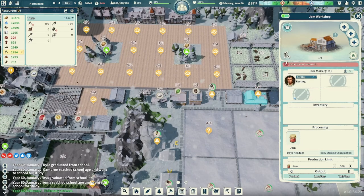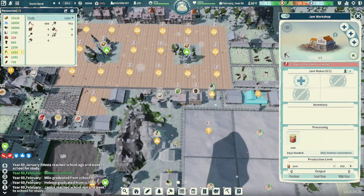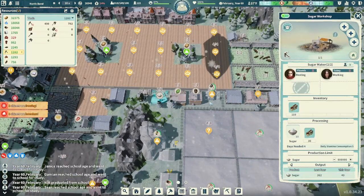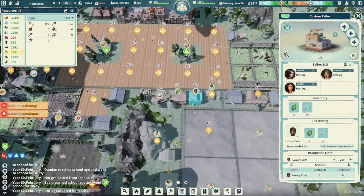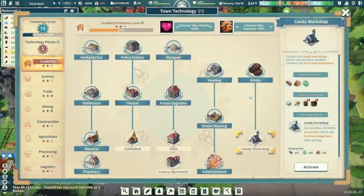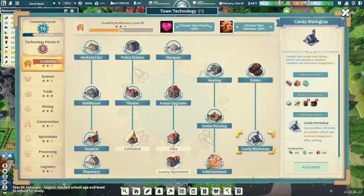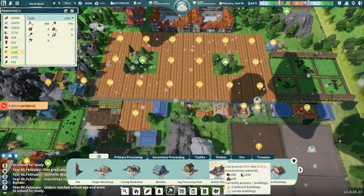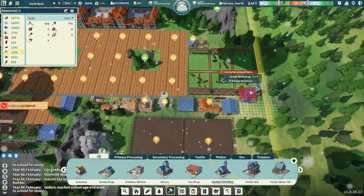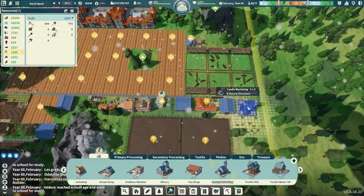While we're waiting for the apples, I'm going to go ahead and turn the jam workshop off. As soon as we get the apples up and running, we'll get it back going. You know what else would be a really good sugary thing? Get some candy! We can absolutely afford this. So our candy workshop — we'll get this guy plopped in right about there. We've got planks, glass, and brick.